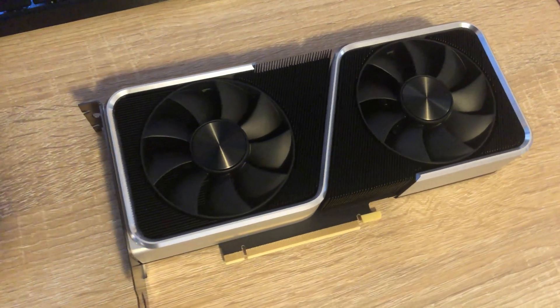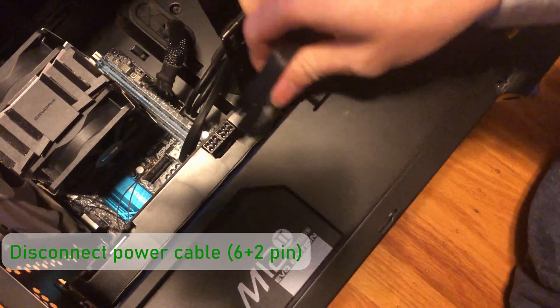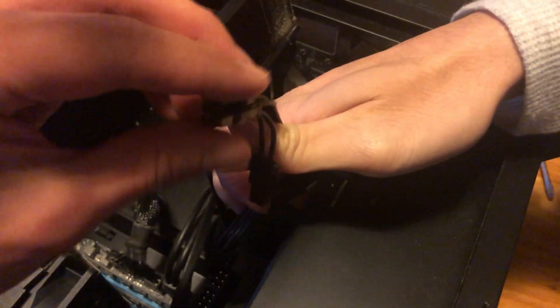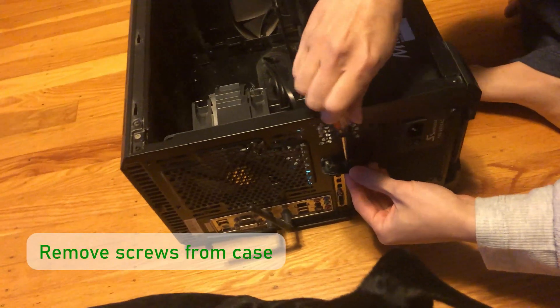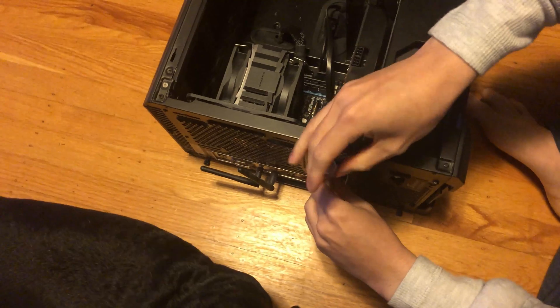Before upgrading his GPU we're going to have to remove the old one. First, disconnect the power connectors — the 970 uses two of them, and they have little clips you push down to release them. Next, remove the screws that secure your card into your PC case.